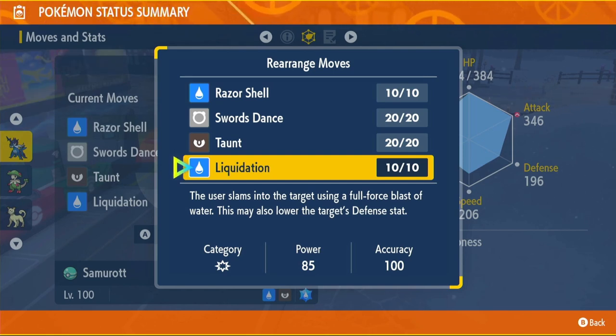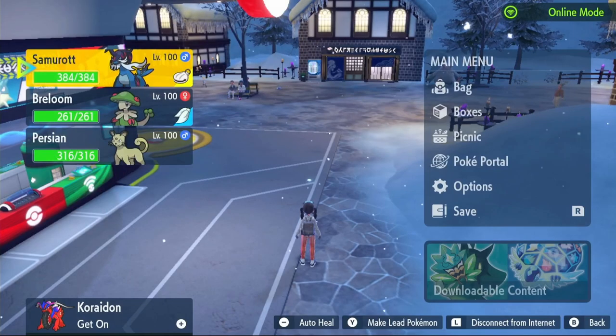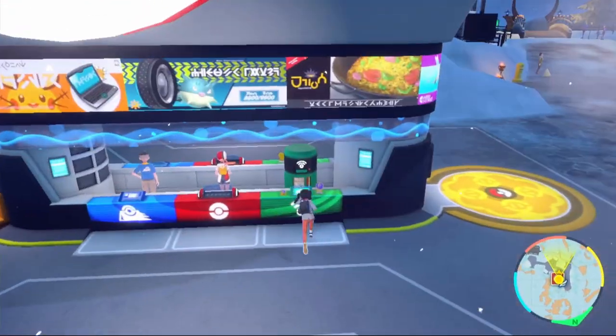If you don't want to use Liquidation, you can use Fury Cutter — that's a really cool move. If you want to go with a Bug tera-type and use Fury Cutter, that's going to be really good as well, or you can use a different Dark-type move. Completely up to you; it's not like we're going to be using this move a whole lot. Razor Shell and Swords Dance we learn through level up — get to level 100 and relearn those. However, Taunt and Liquidation will be through TMs, so let's go get them.